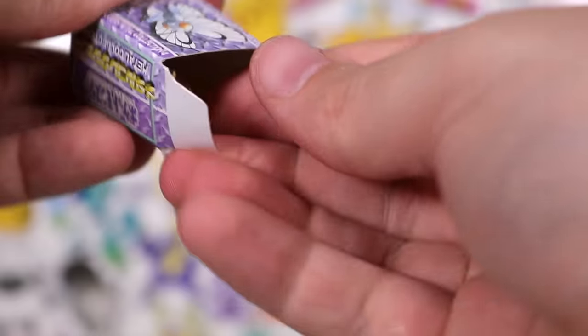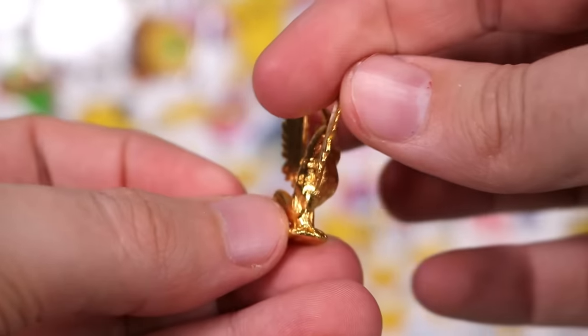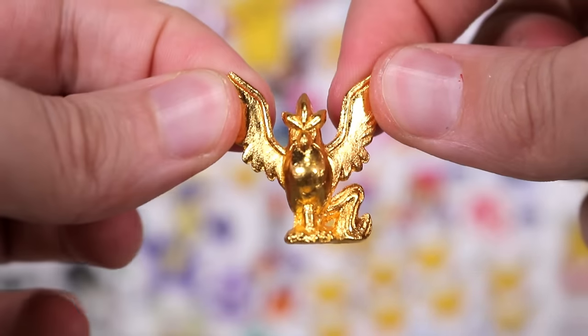Another Butterfree box — this one's stuck. Don't break its wing. Is that a legendary? Articuno! Gold Articuno! I like that. I feel like I could snap its wing — it's very thin, just like a real bird. I could beat a bird in a fight.